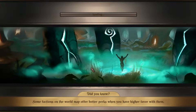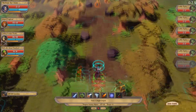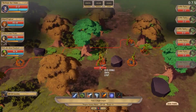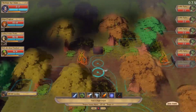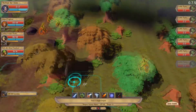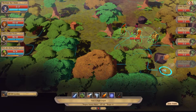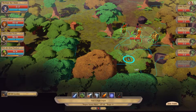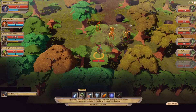Some factions on the world map offer better perks when you have higher favour with them. So 12 of these guys — we can see 4 of them up there. Where the hell are the rest coming in? Oh, there's some over there. Just one's there as well. The big problem with this one is the fact that they're all going to be spread out. So she's going to go there and hold watch.